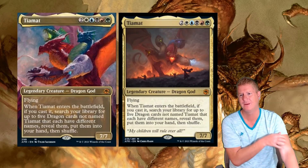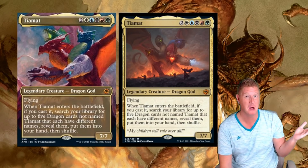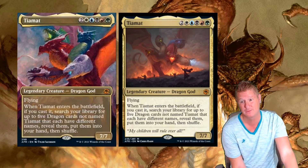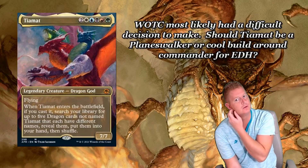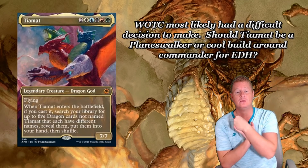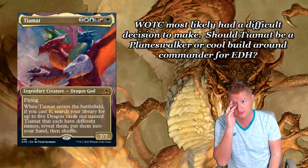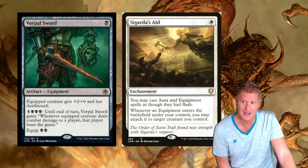Then we got Tiamat. When it enters the battlefield, if you cast it, search your library for up to five dragon cards that each have different names, reveal them, put them into your hand and shuffle. Sweetheart, Wizards. I think Wizards had a tough time deciding - are they going to do Tiamat as a planeswalker or make it into a commander? They went the commander route. They made it into a sweet commander. Forever a commander. I'm looking forward to using this card for sure.